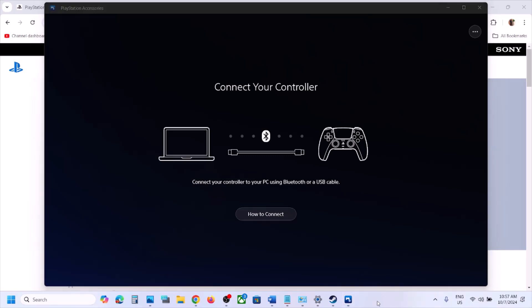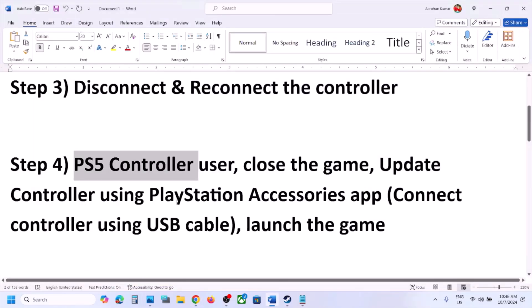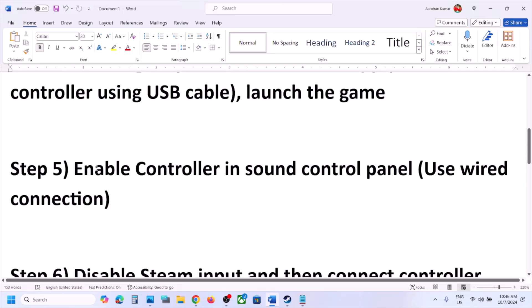Once installed, open the PlayStation Accessories app and connect your controller. If there is an update available, you will see the update option. In my case the firmware shows A0520 and it's already up to date. Update the firmware and then check — this has worked for many players.